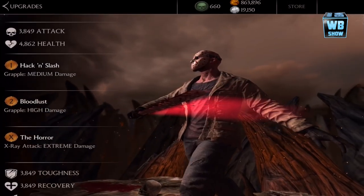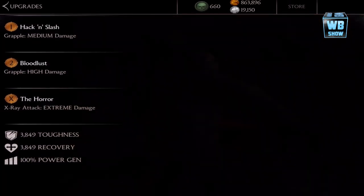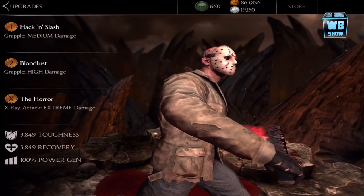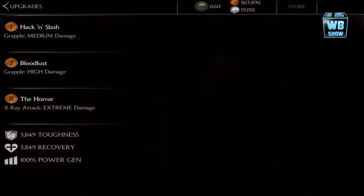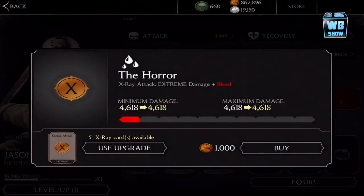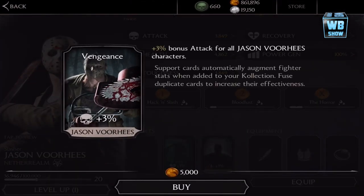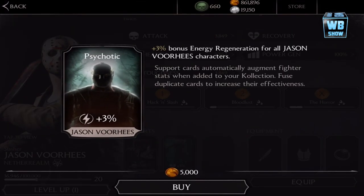Let's go over here and let that rotate. Eternal Slayer is the bonus. Attack is about 3,000, health about 4,000, toughness about 5,000. Hack and Slash, the X-ray attack is the Horror. Toughness about 4,000, recovery about 4,000, 100% power generation. We're gonna put one into that, one into this, and use some X-ray cards.